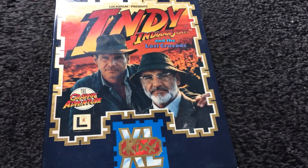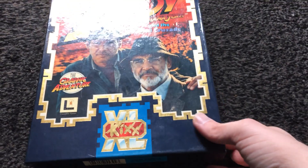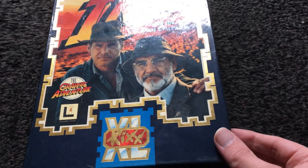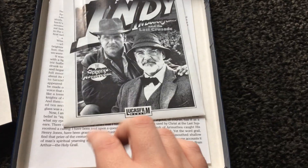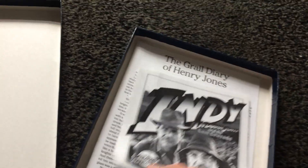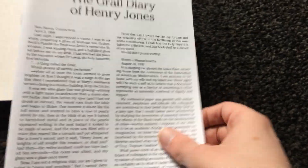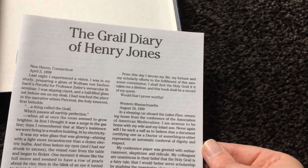Hi, this is Drub2003 and I'm going to be continuing my videos with my mega games. This time I'm doing the big boxed games and the first one I have is Indiana Jones and the Last Crusade, the graphic adventure. This is one of those point-and-click games like Monkey Island, and this is the structure manual and the Grail Diary of Henry Jones.